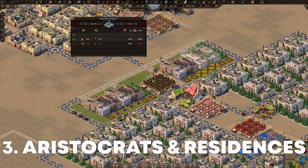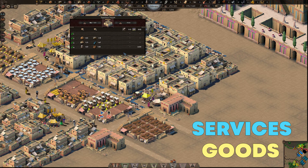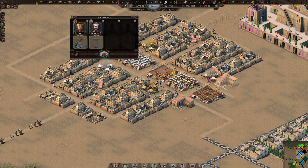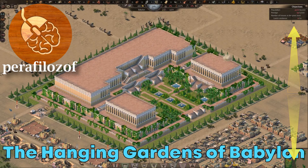I'll show how to import goods for production of advanced goods, which we are going to use to bring aristocrats into the city to their residences, level up townsfolk villas to their second level and peasants homes to their fourth and maximum level by supplying them with additional goods, services and making their surroundings more appealing. I'll also explain how to set up advanced services like administration and religion, as well as how to beautify the space around homes to increase the appeal necessary to level up citizens homes.